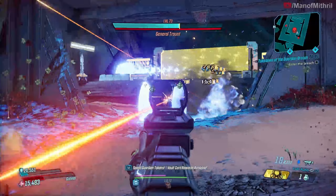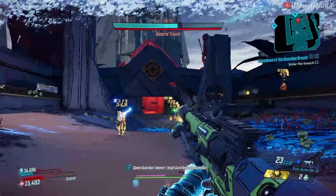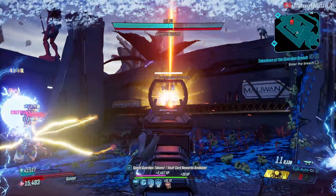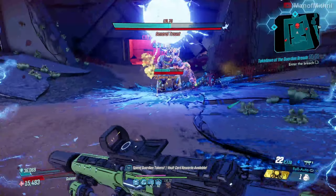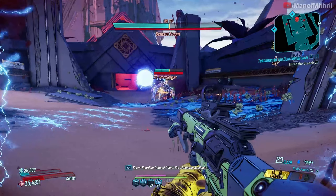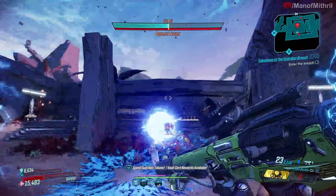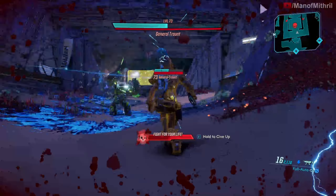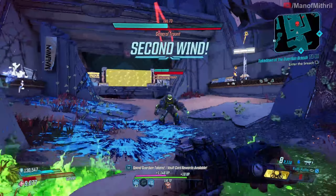I'm not sure what build these are useful for. I don't know if they could be useful on Fl4k with his Megavore skill, or if they activate that — I know the Hunter-Seeker does, but I'm not sure if this would. They do stick around to make sure the enemy doesn't get its shield back, so that's pretty nice, but I'm not really sure what kind of build you'd use for these.